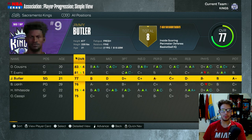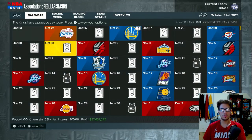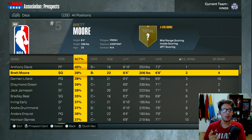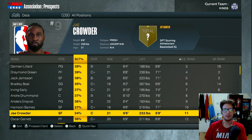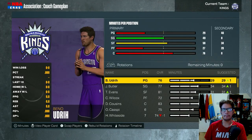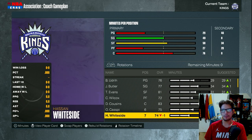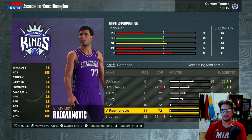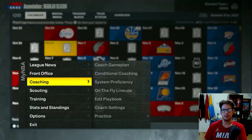DeMarcus Cousins goes up in progression, Tyreke Evans goes up, Hassan goes up four so he'll definitely be in the rotation. Looking at the 2012 draft class - it has Anthony Davis and Damian Lillard. We need to be bad to get one of those guys. Our roster: Jimmy Butler, Tyreke Evans, Chris Wilcox at power forward, DeMarcus Cousins, Hassan Whiteside, Aaron Gray, Earl Watson, Roy Hibbert, Vladimir Radmanovic - we are on the struggle bus.